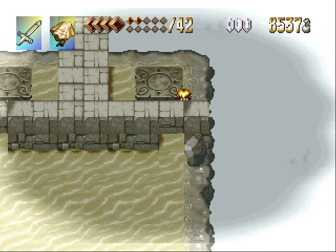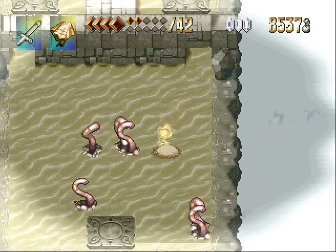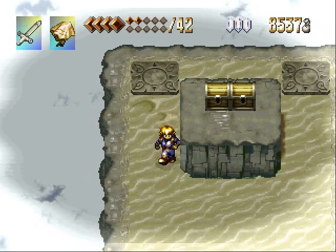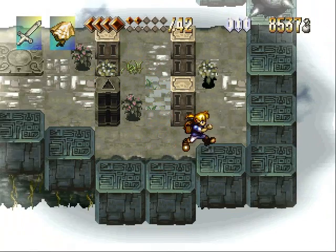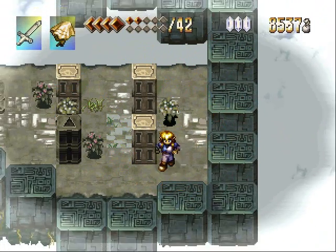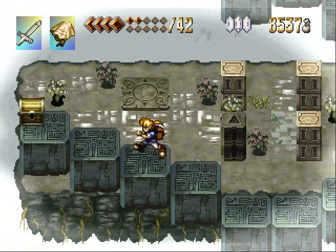That is the last pillar we're going to need to have up. And now we need to return, just avoiding all these sand worms. Very convenient though — the sand cape — because when we are under there, we are completely invincible, and that's always nice. So there's the pillar that we sent up, and we can use that to jump across like that.